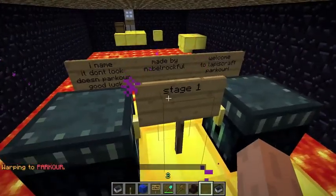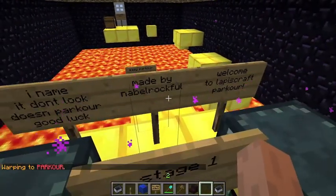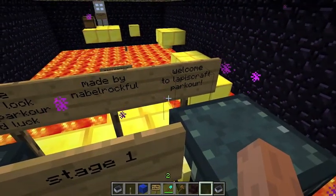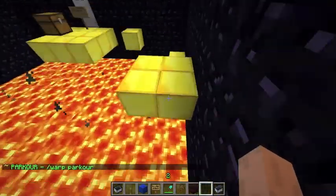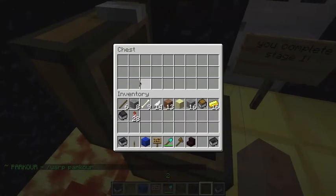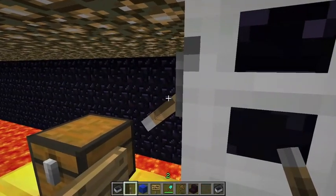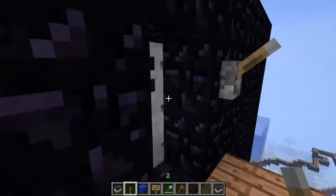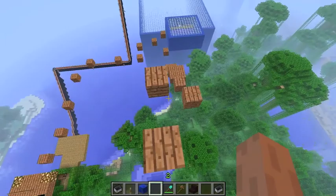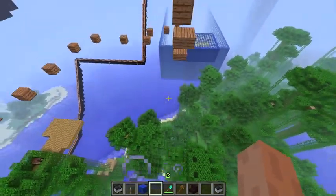Here's parkour — I named it 'Don't Look.' Doesn't it look good? Good luck — made by NavalRock, he's really good. Welcome to Lapis Craft parkour! You must take a lever, place it down, open the door. Now the next thing you have to do is jump on these — oh my god.